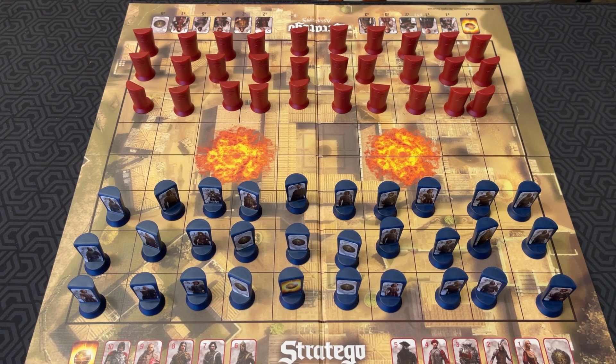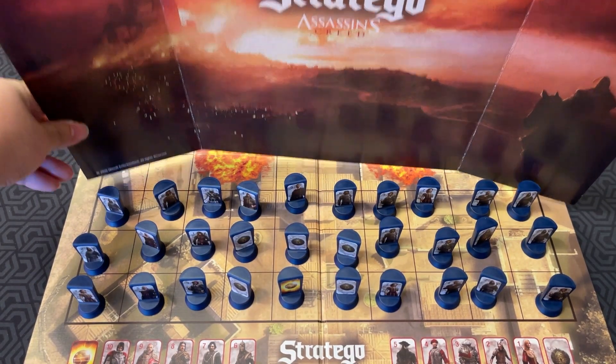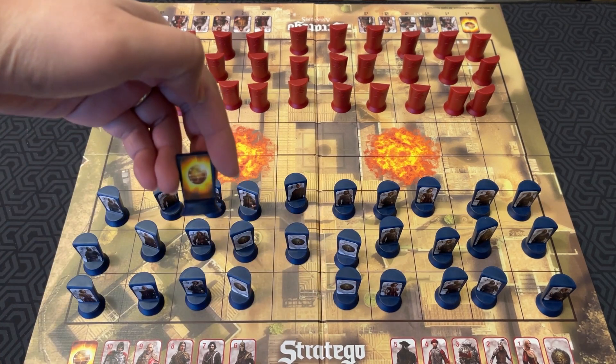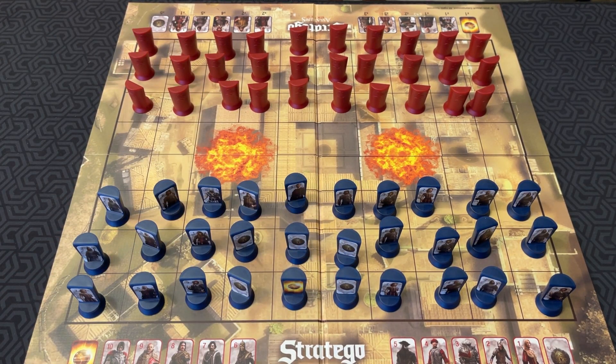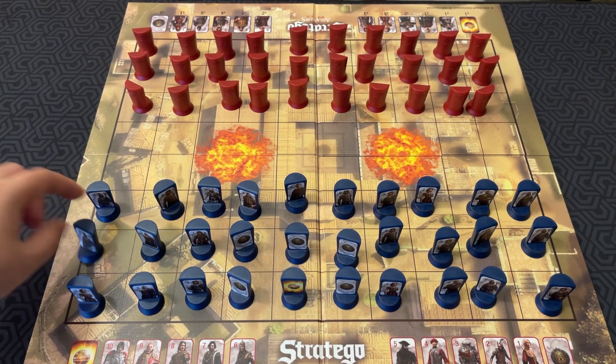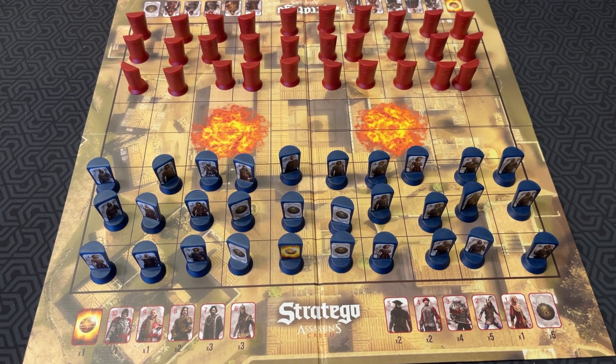This is essentially just Stratego with a few extra rules, so I'll explain how to play since I haven't reviewed Stratego here before. You have 30 pieces each, and they are hidden from the other player. At the beginning of the game, you use this screen to hide what you're doing, and then you set up your pieces in any way you want in the three rows in front of you. The object of the game is to capture your opponent's Apple of Eden. I've just realized I set up the blue pieces on the red side — I'm not going to rearrange everything.